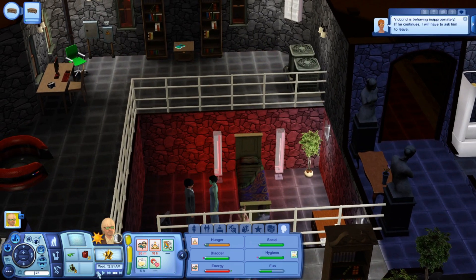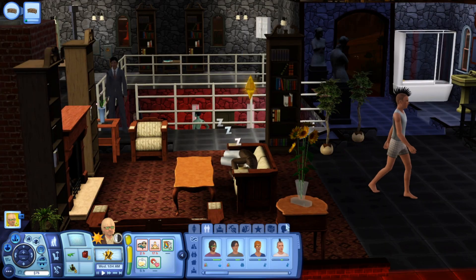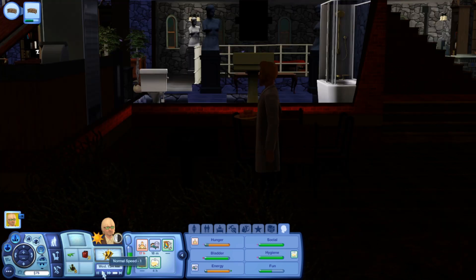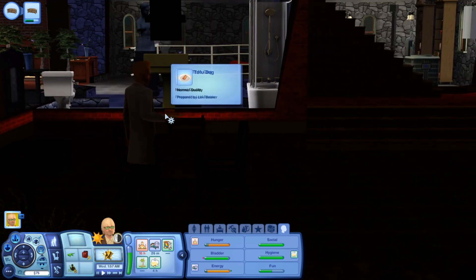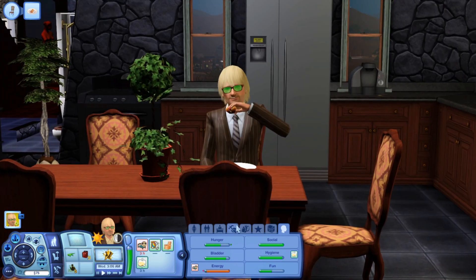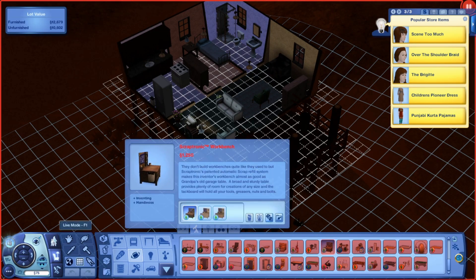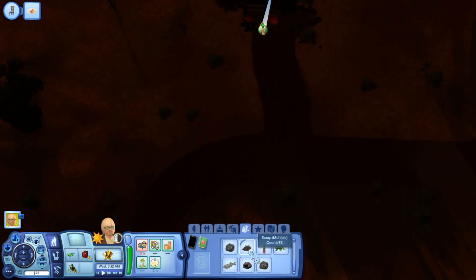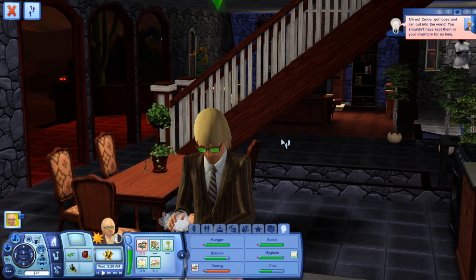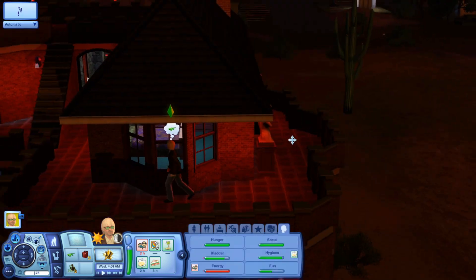Pascal is here. We're still behaving inappropriately, so we're not going to get invited by Loki. Loki's making food now in the dark in the glowing red dark. Okay, the food's ready, so now we can have some tofu dogs — still here at the party that's technically over, just stealing their food. He needs the workbench, so we need 1250 simoleons. We've got quite a way to go to get to that amount.